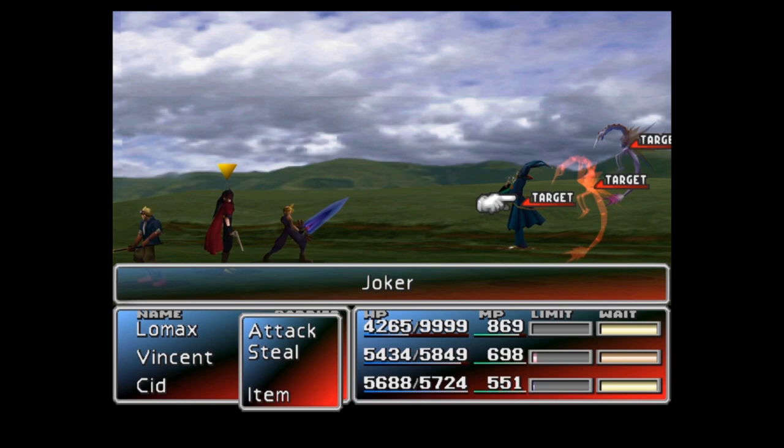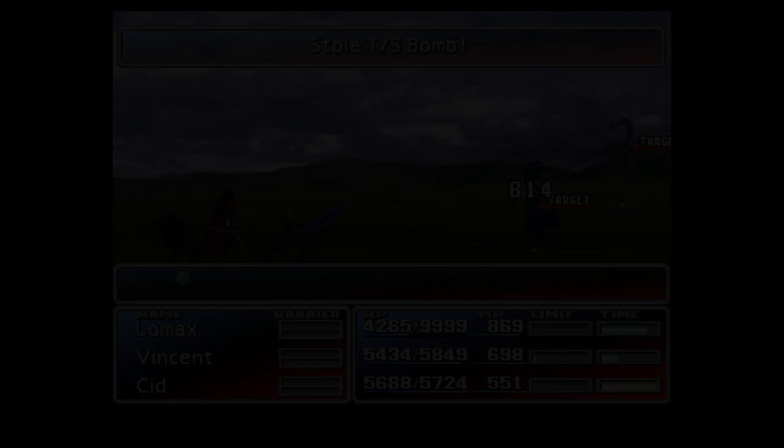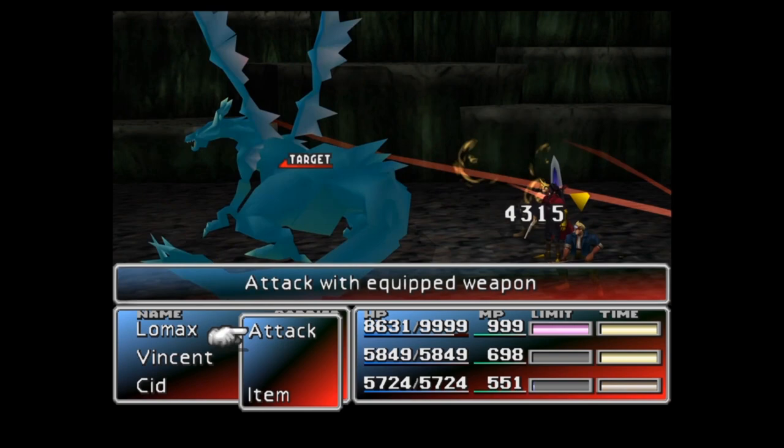Alternatively, you can use Ts-Bombs — which can be stolen from Dragonflies in the Gold Saucer area — or the laser enemy skill, which can be learned from Death Claws in the Corel Prison or from Dark Dragons in the Northern Crater. Both of these alternatives will reduce your enemy's HP by half.